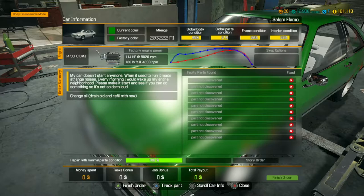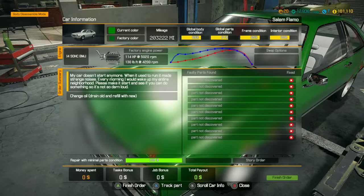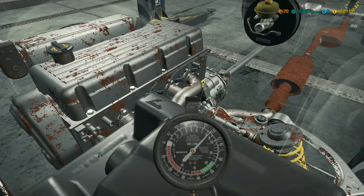This next story mission shouldn't be very long, which will be nice considering how long the last one was with the Ford GT40. The mission says: my car doesn't start anymore, when it used to run it made strange noises every morning and woke up the whole neighborhood. Please make it start, make it not so loud, and change the oil. Let's take a look using our fancy tools.